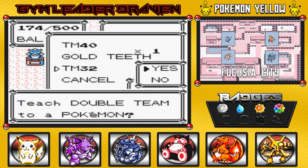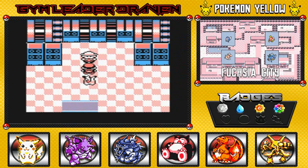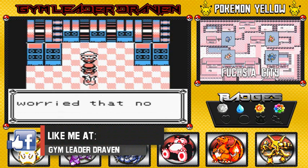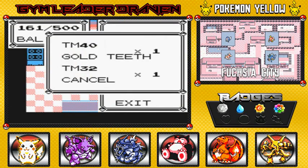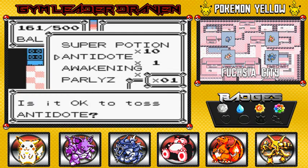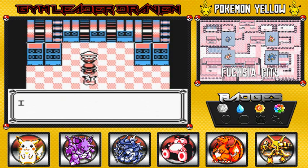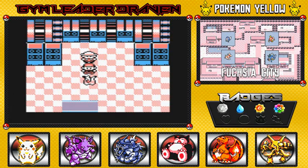We also have TM32 — Double Team, a good evasion move, but probably won't be teaching it. Coming into this house, the gentleman says: 'Ah, finally! You're the first person to reach the secret house, I was getting worried. Congratulations, you have won!' He says I don't have room for it, so I toss the antidote to make space. We have received HM03 Surf — very, very good!